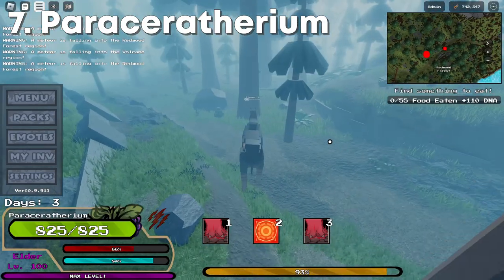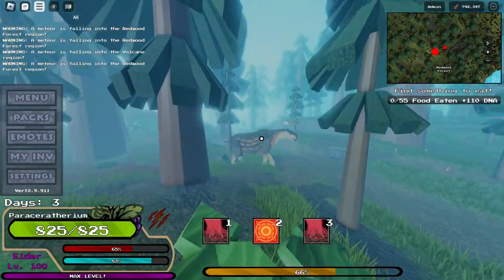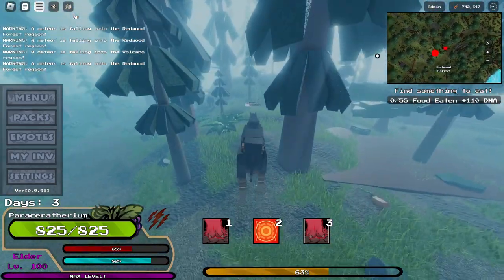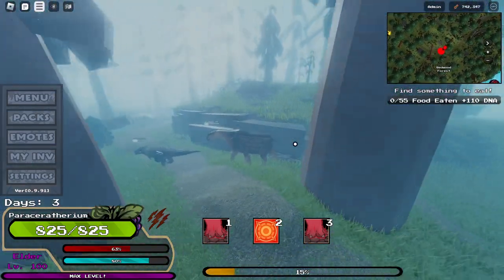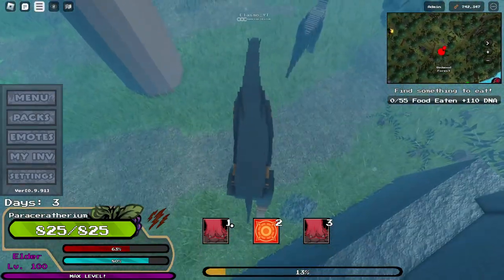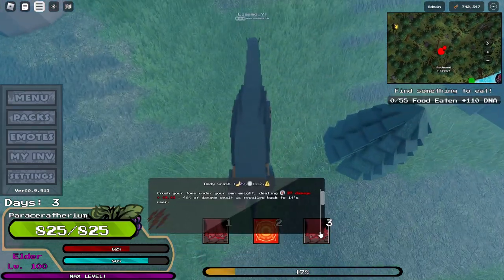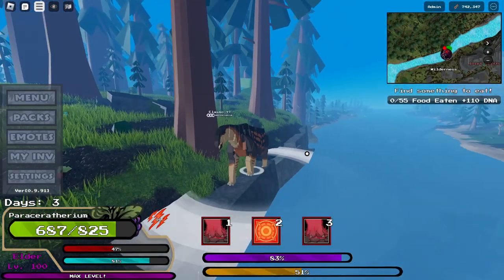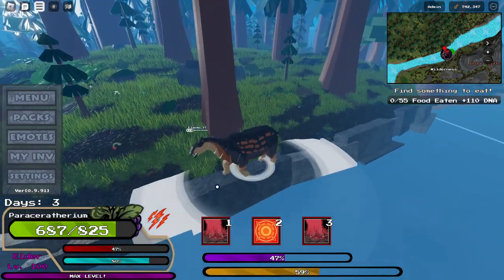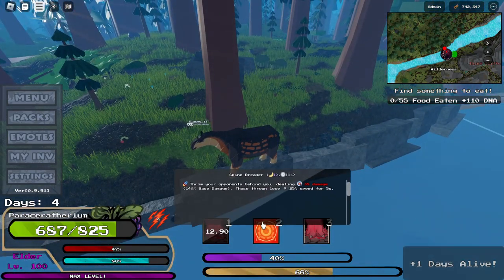Next up is Paraceratherium — probably the strongest era expansion creature. It's definitely the biggest and really, really big. Paraceratherium has 825 health, which is absolutely insane, and it deals some pretty good damage. What's even crazier is its abilities — all its abilities deal a ton of damage. The first attack deals 13 damage every time one of those white rings comes out, which is overpowered — it can probably deal like 400 damage.